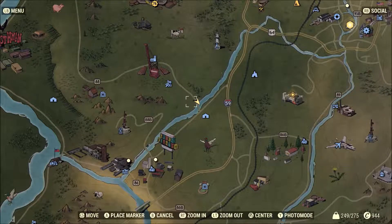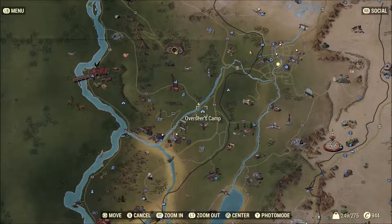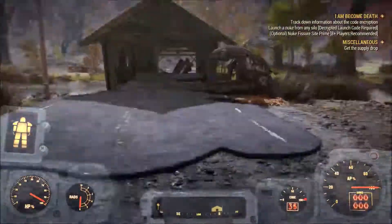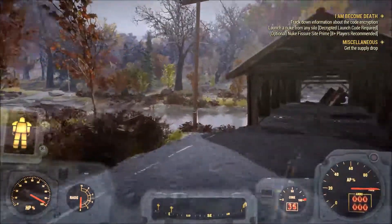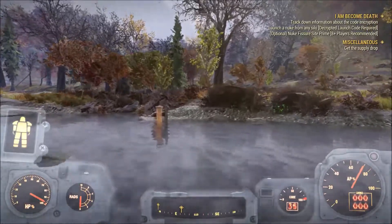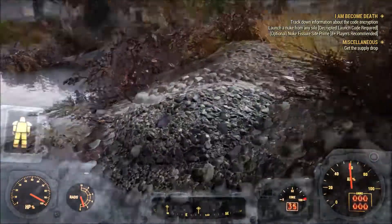Alright guys, so starting with forest map number 6, we're going to go right here, right next to the Overseer's Camp at this stream. This is what the drawing is going to depict. And the treasure is going to be right across this stream at this mound.